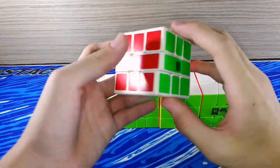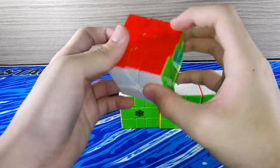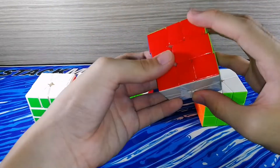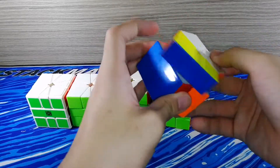For Square-1, I have a regular Chi X Square-1, a stickless Chi X Square-1 with Magnetic Slice, a broken Volt, a fully Magnetic Volt M, and lastly I have the Volt MS.